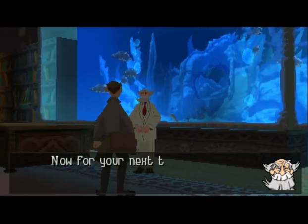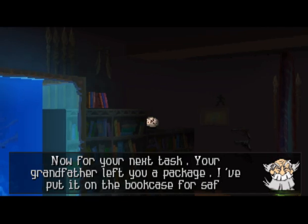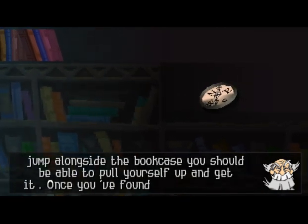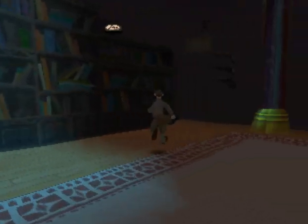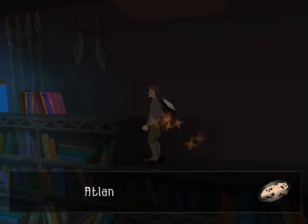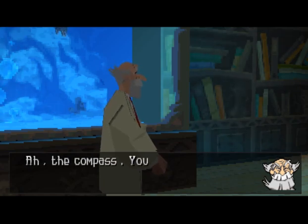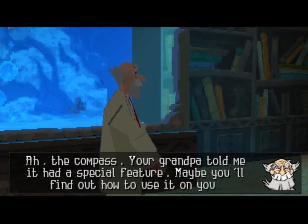Now for your next task. Your grandfather left you a package. I put it on the bookcase for safekeeping. It's up high, but if you jump alongside the bookcase, you should be able to pull yourself up and get it. Once you've found it, come back and see me. Ah, the compass. Your grandpa told me it had a special feature. Maybe you'll find out how to use it on your journey.